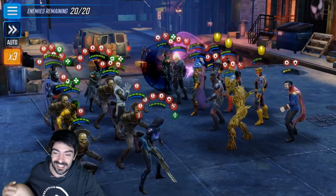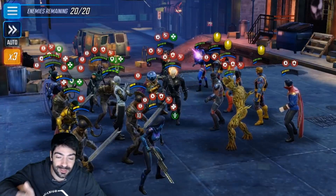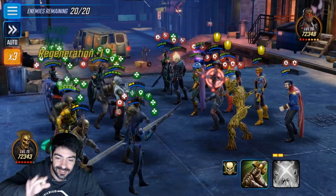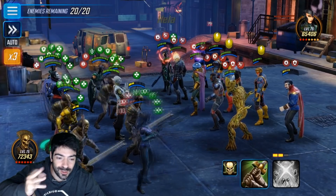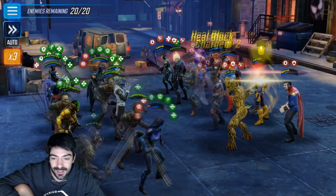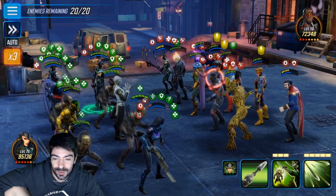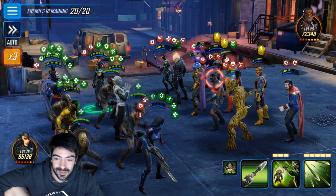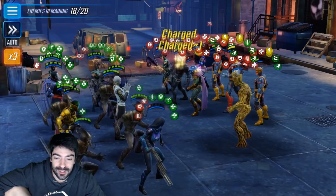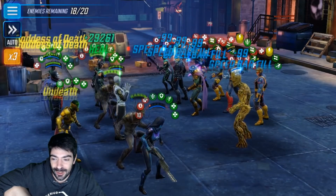It was just so easy. Remember, you have to get rid of Psylocke, Groot, and Doctor Strange — those are the three guys you need to get rid of after you kill Falcon. So first Falcon, then Doctor Strange, then Groot, then Psylocke, and then the Cyclops. This node is not super difficult, but this bug is on another level.